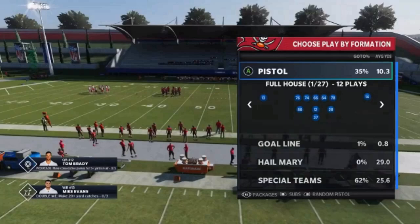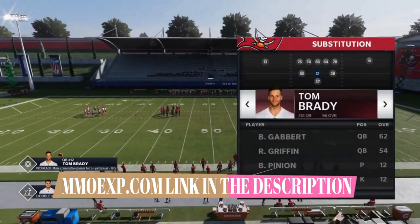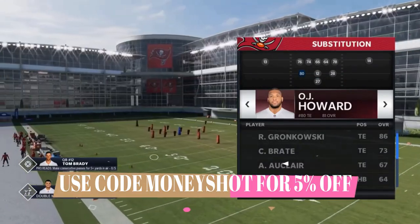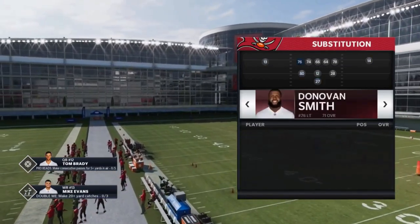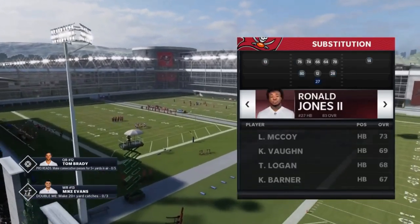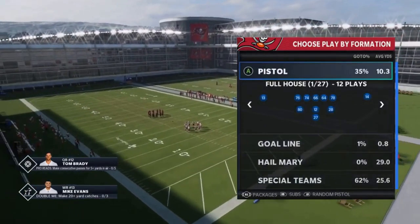Let's get right into the video. The formation I'm going to go over today is the Pistol Full House. If you look at the personnel, you get a tight end or a fullback here. I typically go with my fastest guy, which is going to be O.J. Howard in this situation. Then you have multiple running backs — two running backs, one on the fullback side and one on the running back side.